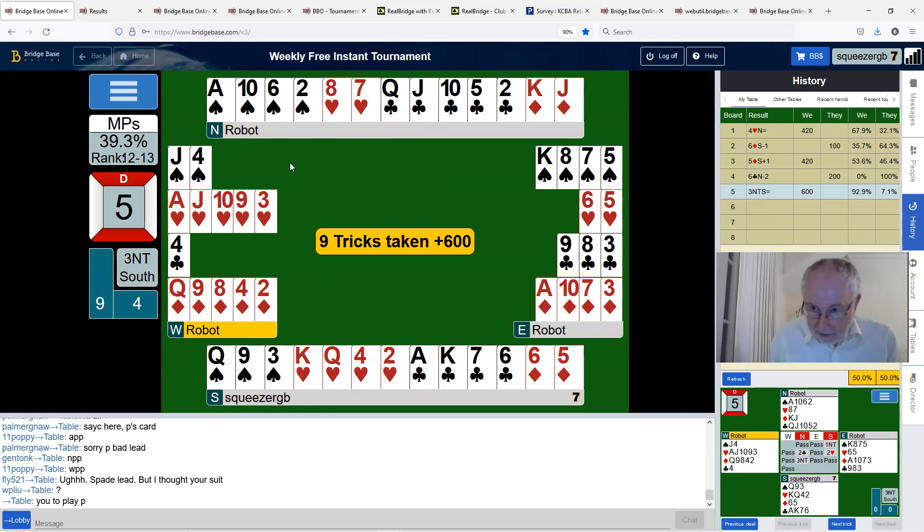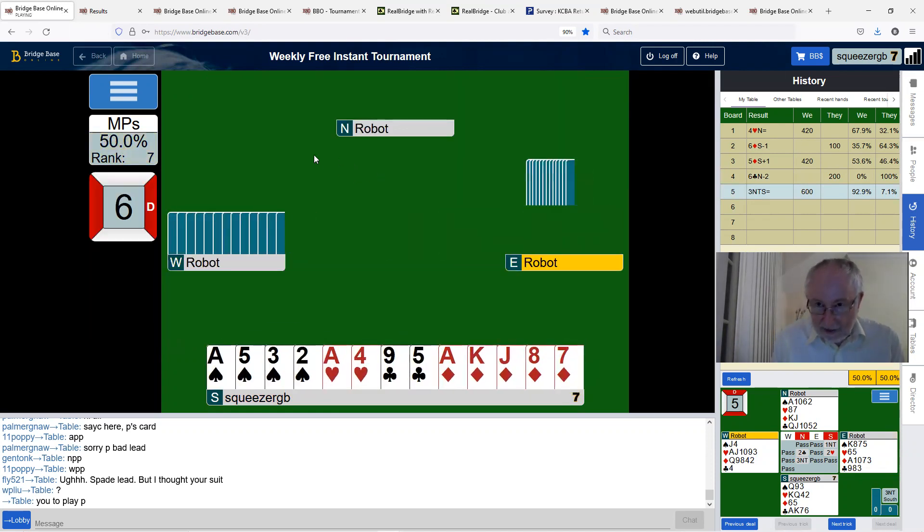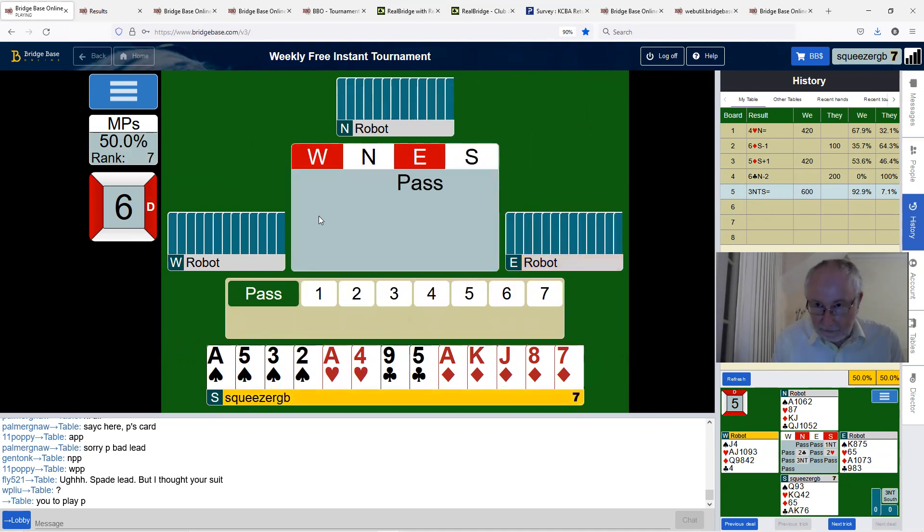92.9% on that one — this is back up to exactly 50% and we've got three boards to score a bit more than that. That is a good tip: if you're playing with a robot and you've got a balanced 14 count, generally you do better to open one no trump and lie by a point. I do that regularly now when playing with a robot. I actually put a thing in table chat to the opponents to say that if I open one no trump I'd also do it with 14 points, because that's now effectively part of the system — and the opponents are entitled to know that.